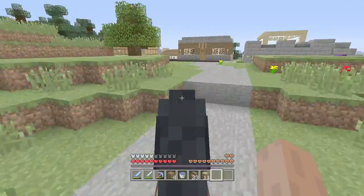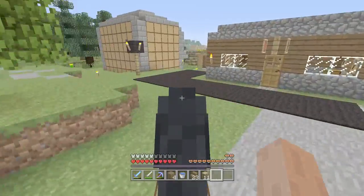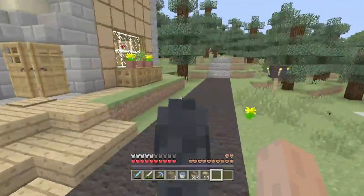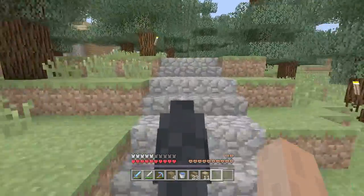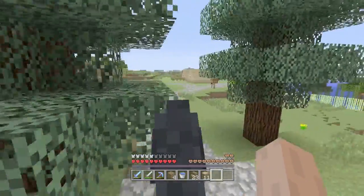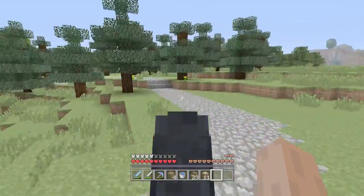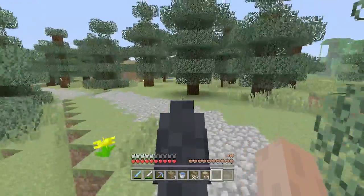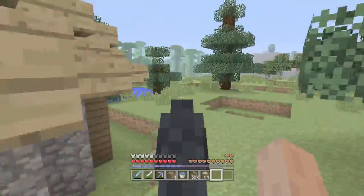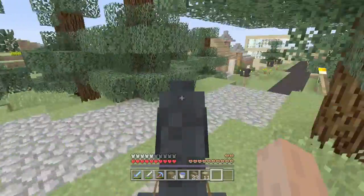This is my first horse, and we shall give her a name. Let's go with Sephira. Not too bad — maybe not the fastest, but got a lot of health. Pretty good jumper. All of the horses are a little bit different, so this just means we're going to need to make a little stable for Sephira here.